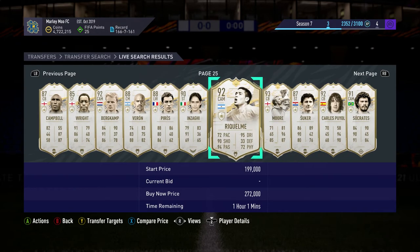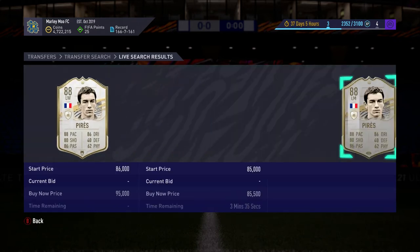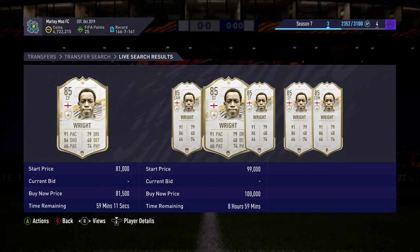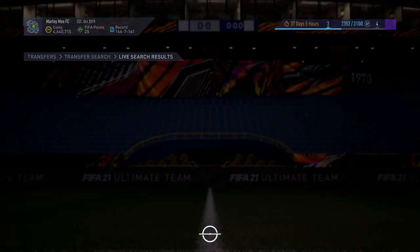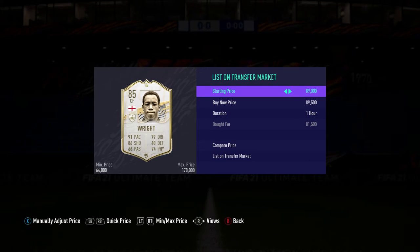In Zagi is really overpriced and this pair is pretty overpriced too. Then there's one at 81k - this could be a deal. I'll check on Foot Bin now. Ian Wright, 85-rated - 81k is not a buy, he's only 88k. We'll just buy him for the sake of the content and sell him for 89. He does sell for 89, so that's not a bad one.